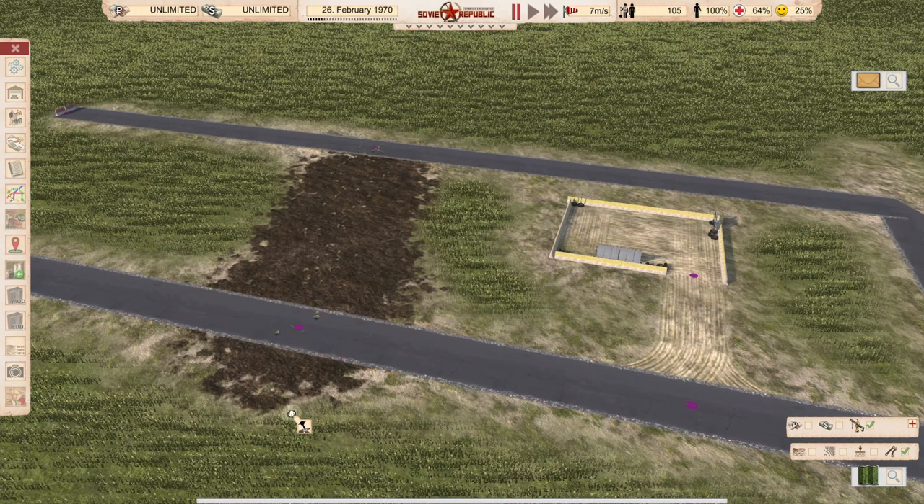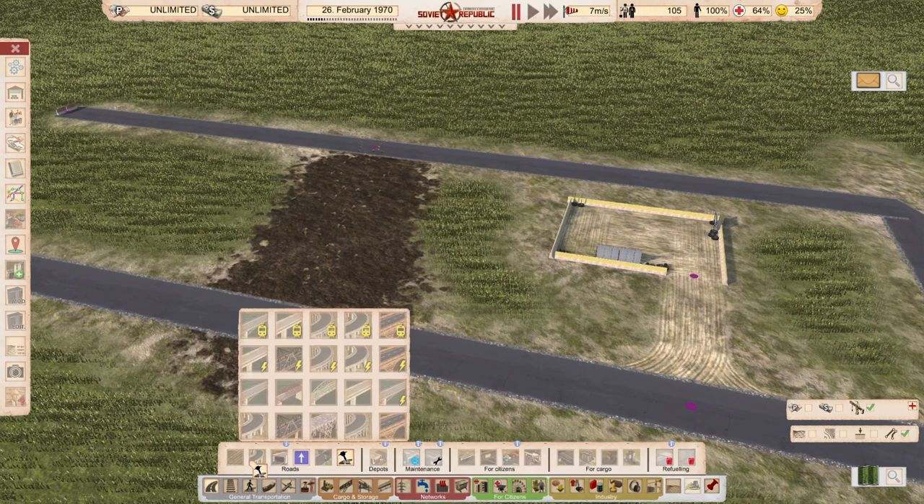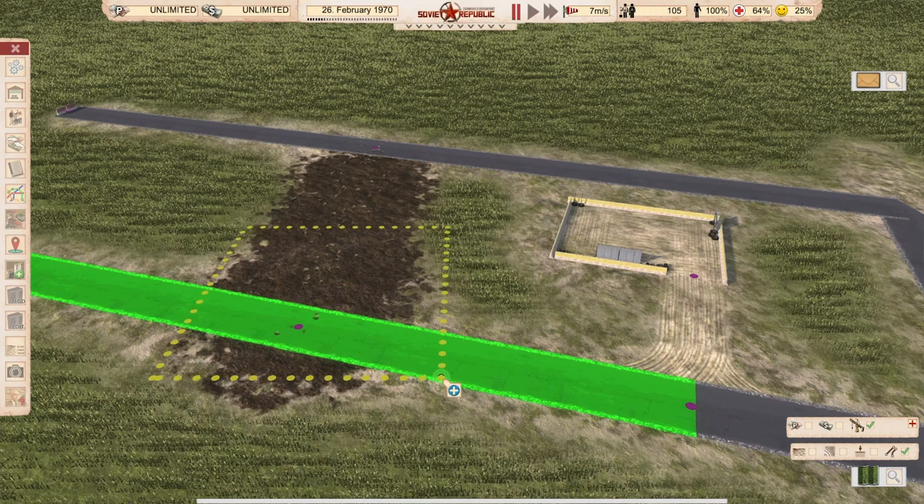Nodes have good and bad things. One good thing is that a vehicle can turn around at a node, so if you want a turnaround place you can leave a node and it will turn around. One bad thing is if you upgrade a road to a better road, you get two constructions.